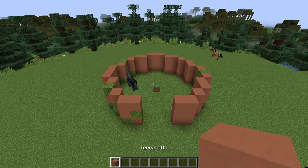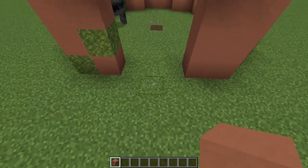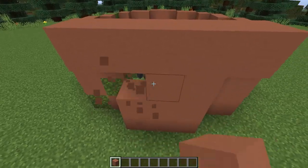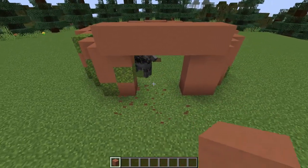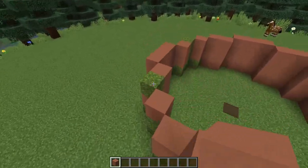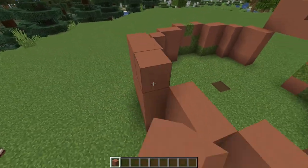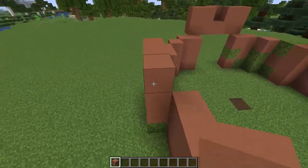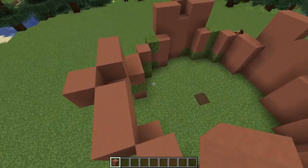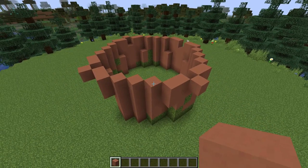The rest of the pot is just made out of terracotta. We'll start our next layer by building out one and then building across five. At the front we've got a door, so we've used a placeholder block to build out. Then I'm going to build one on top of that and come one out in the center, and I'll do the same thing on the other three sides. To fill in the corners I'll just build two high on top of everything. You can see our circle is going to slowly start flaring out to give us that pot shape.